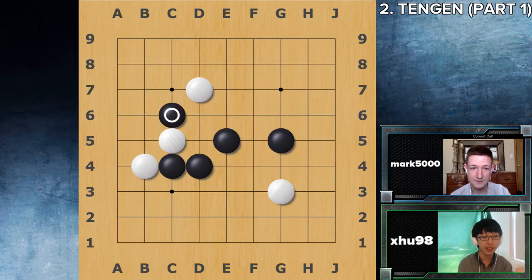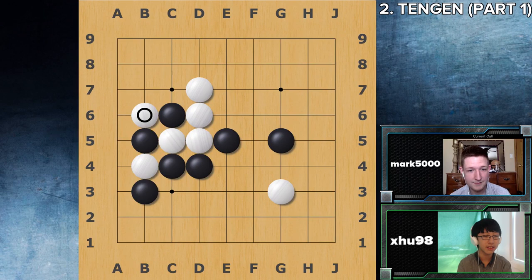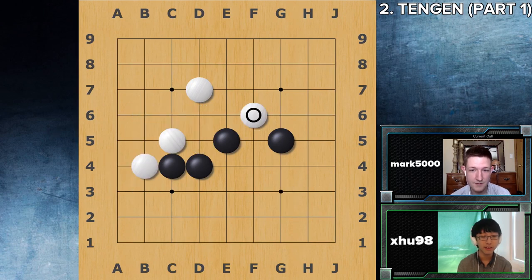Let's say black tries to attack one of the white groups. You didn't reinforce the left side, so that's the weakness. You have the invasion, so that's where I'm going to play. If white blocks, then black is very thick, and even though white has kind of half taken the C6 stone, it's not a solid capture yet. White will need to struggle with life in the G3 area. So I don't like this variation that much, though it can be playable.